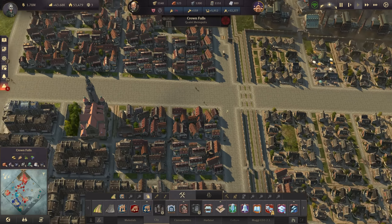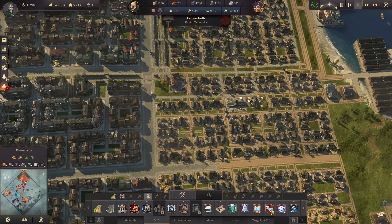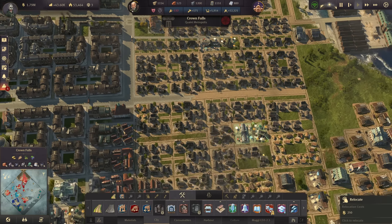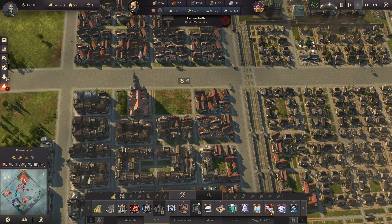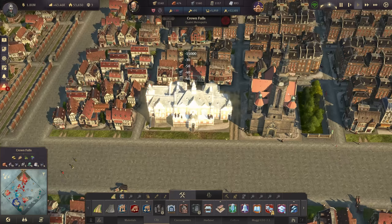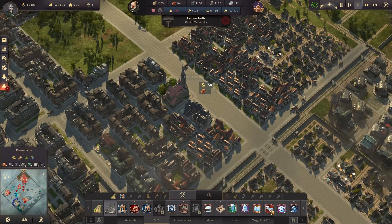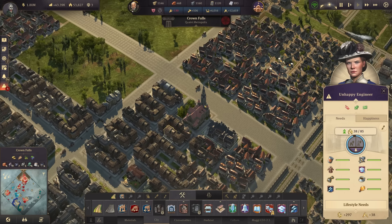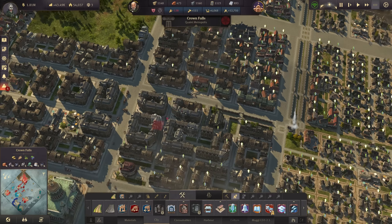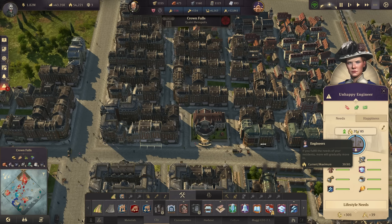Back to city development — let's get another university. We only have one university up to this point, and I'd like to make this one better now. A second one we could easily afford. Let's see where I can move my workers — we still have some farmers left, so we can move those workers all the way down here. They have all their commodities in this area, which makes it possible to move the artisans down here, giving us a bit of space next to our church to build another university right here at the main street of Crown Falls.